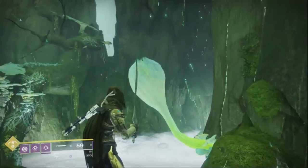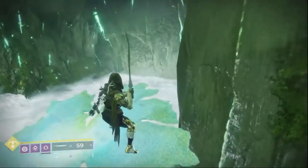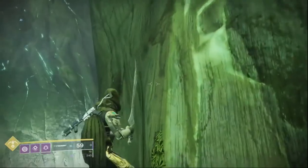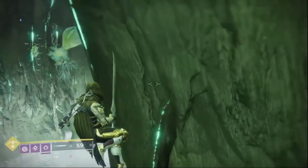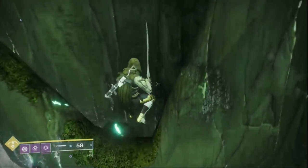Shoot the flower so that it opens. This will give you a short period to use it as a platform. Then you want to look to your right and jump up the wall. You cannot mantle this ledge, so you need a lot of jump height. You can also use a sword swing to help you on top.